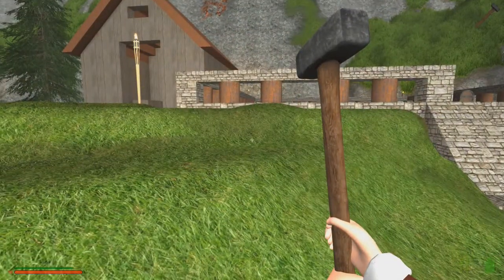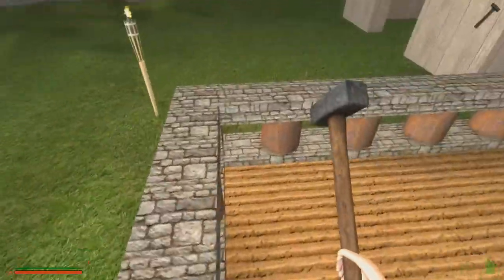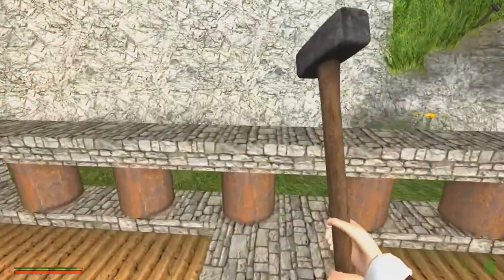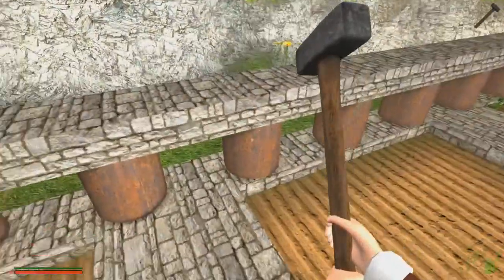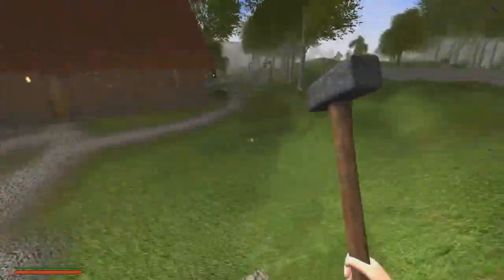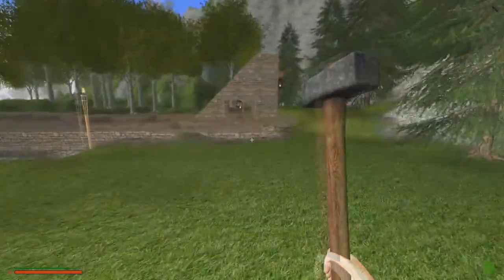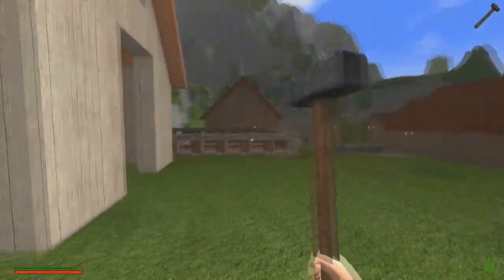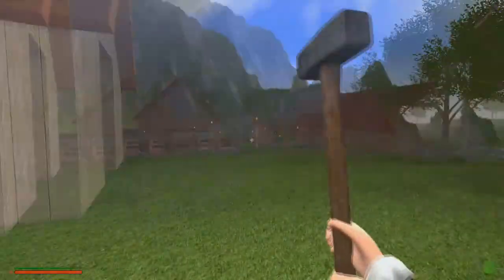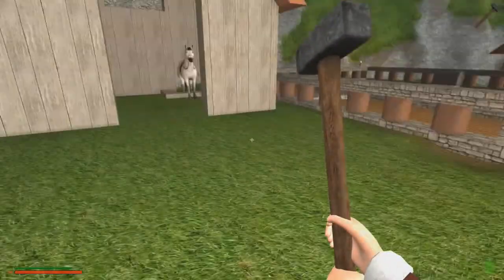Hi Smudge! How you doing Smudge? No, I'm not going to attack you with a sledgehammer, Smudge. So anyway, that's something else I plan on doing - building a nice fence here. I wanted to put another fence like this in with a pillar, but I wanted the horse to have an area to wander around in and he doesn't have that, so I think I'm going to have to rethink this and give him this room out here.